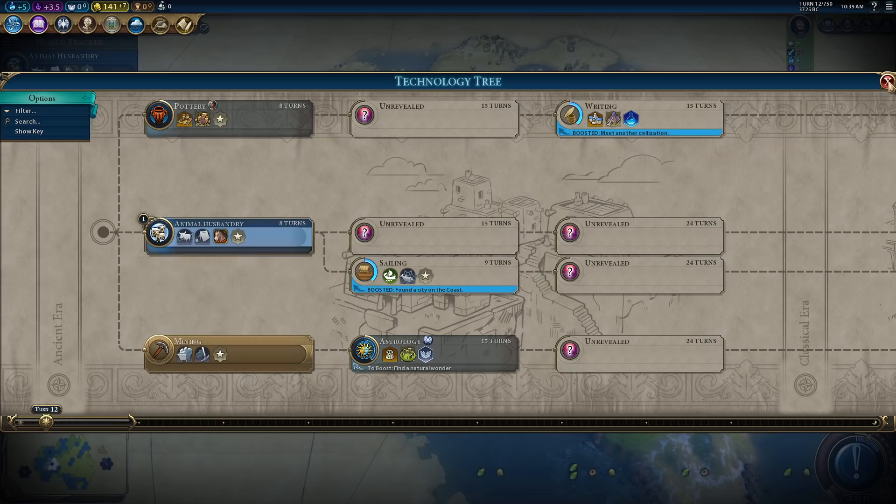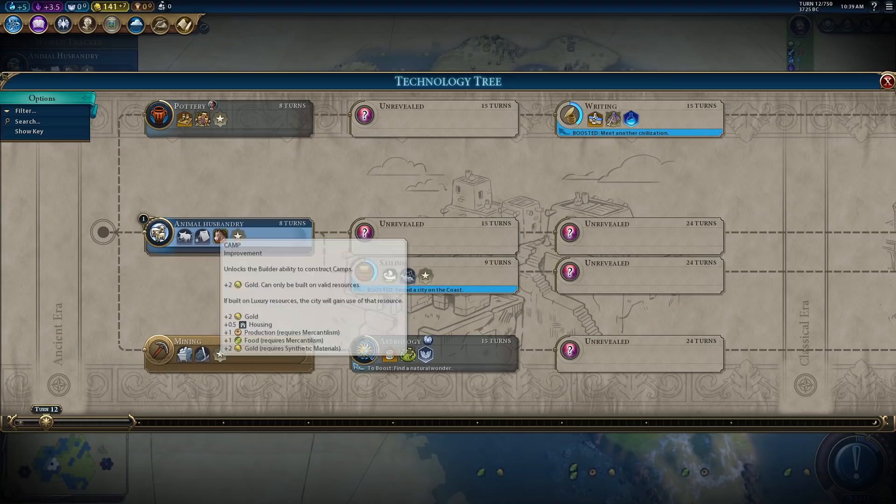Getting the early Wonders on Deity is basically impossible — because of the AI starting with such a big tech boost, and with 12 of them, competing for Wonders is going to be that much harder. Well, 11 opponents, 12 total. Sorry about that — mute that tab. You get browser tabs that decide they must make noise now.